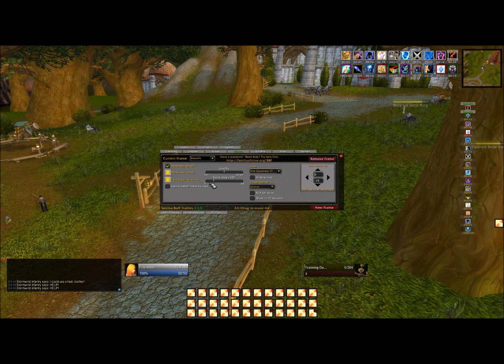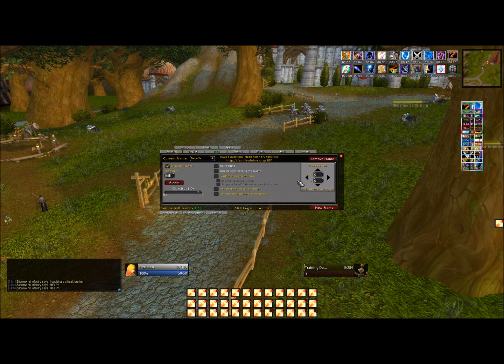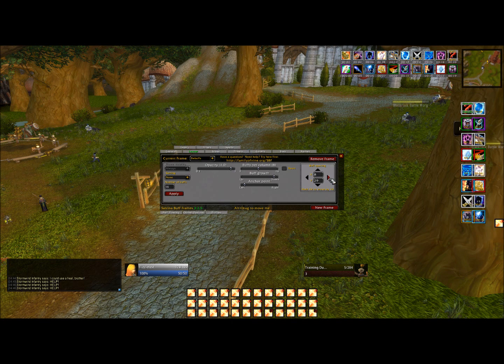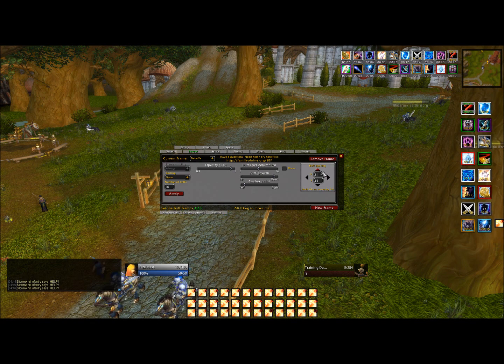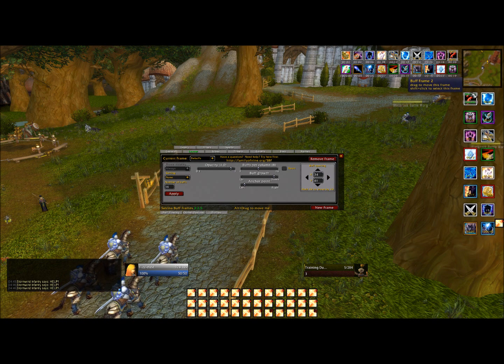Now Current Frame — drop down — Debuffs. We're going to do the same thing. Layout: I like them in two rows. Anchor Point left, that's fine. Make them a lot bigger, like 55 — I like big debuffs, they're a lot easier to see. Go back to Layout and space it out. You really won't have this many debuffs, but this is just for demonstration. Make sure they're spaced out pretty good. You won't have too many debuffs in raids anyway.